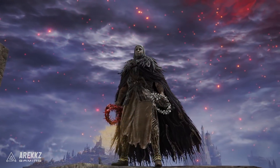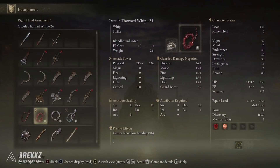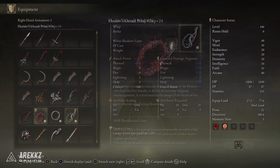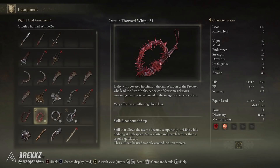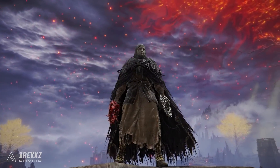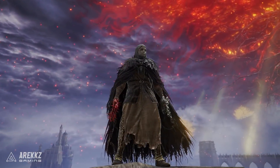So to begin with let's start with the weapons. We have two whips here: the Thorned Whip and Hoslow's Petal Whip. Both of these have been chosen because they have the ability to apply your own Ashes of War, and as passive effects they have Bloodloss buildup — but keep in mind this is not a Bloodloss build. Yes it's a nice bonus, but this is an Occult build.